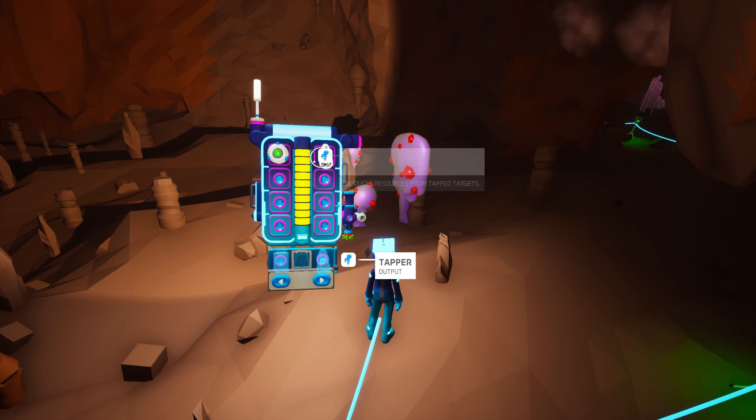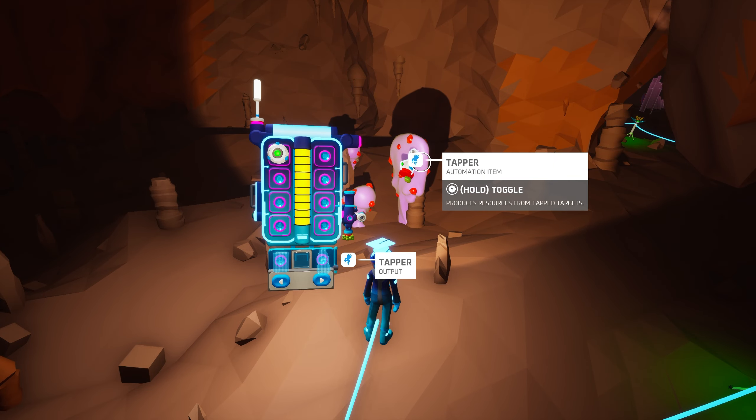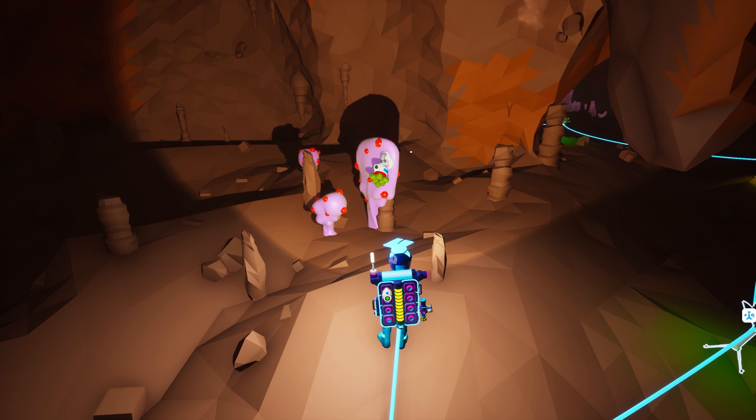The tapper can be placed on all previously existing hazards and harmless flora, in addition to the new flora type: tappables. We'll talk more about tappables in just a few moments. When placed on any flora, the tapper will automatically turn on and begin producing organic. If you attach the tapper to an object that cannot be tapped, the light above the output spot will turn red.